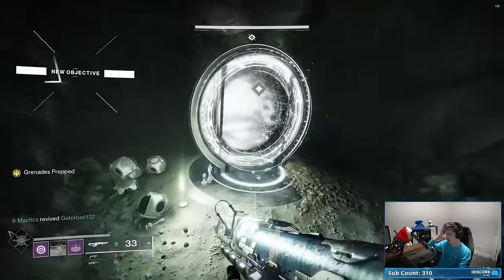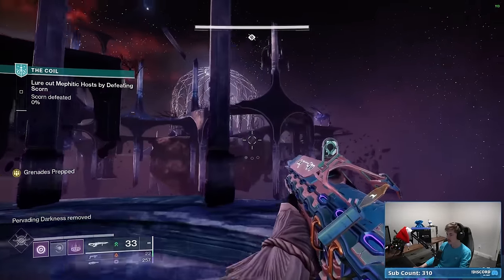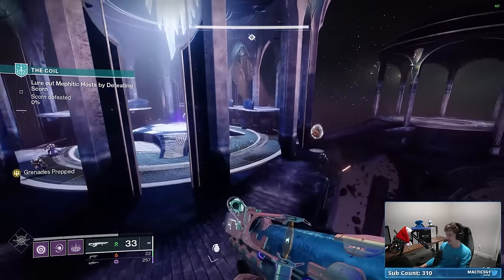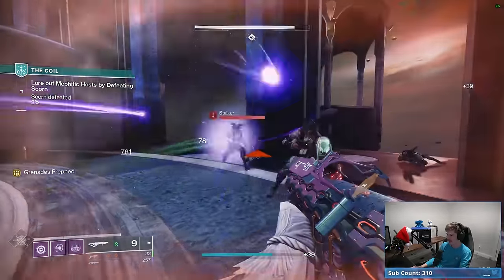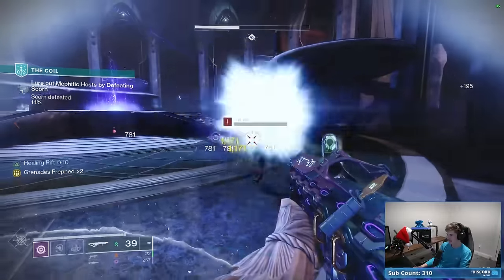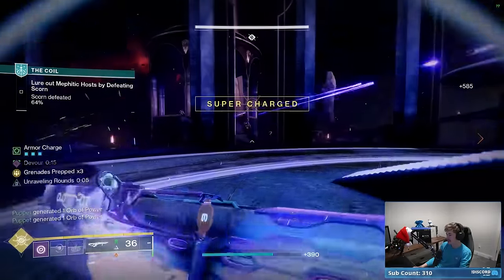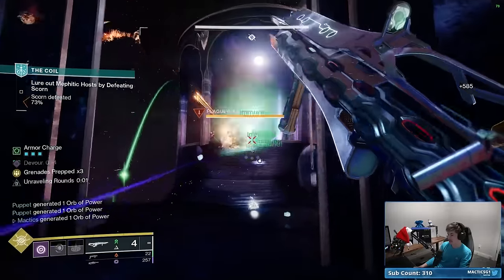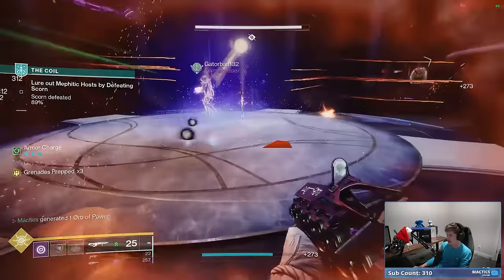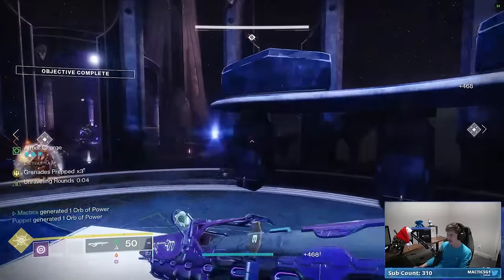I wonder what the final boss is for this week's Coil. This is beautiful. I pretty much never do the seasonal storylines so I may be missing context here. This is a beautiful area — reused assets? Probably. But does that mean it's not beautiful? Nope, still looks crazy. This platform kind of reminds me of one of the Ascendant Challenges. Maybe the campaign mission. Still looks really cool.